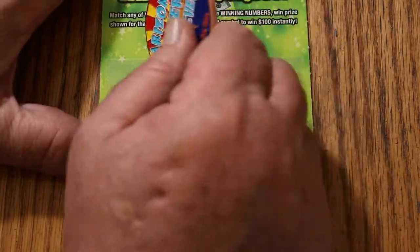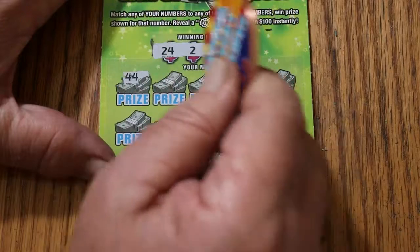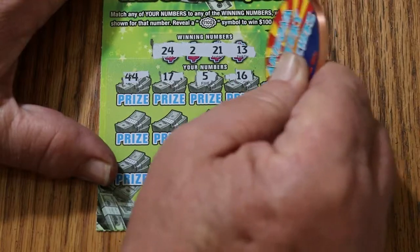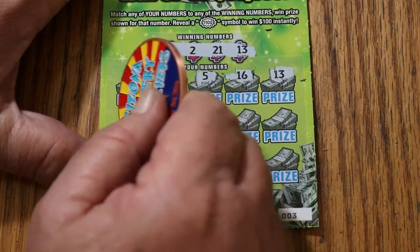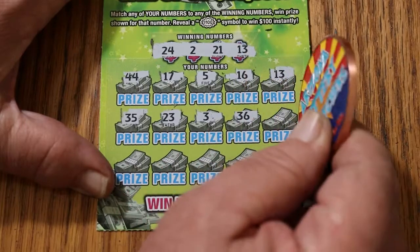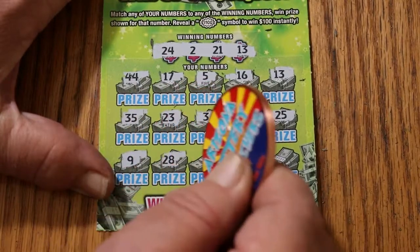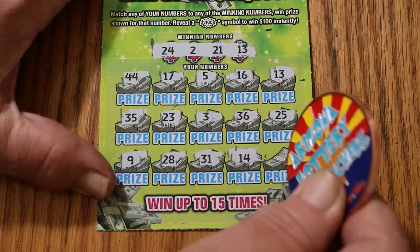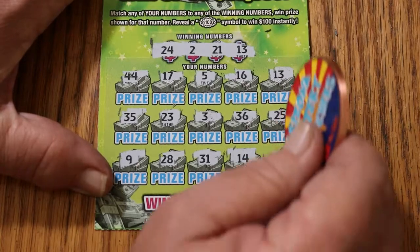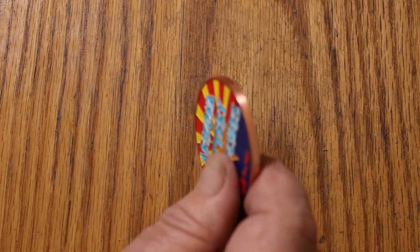Ticket 3. Numbers are 24, 2, 21, and 13. Scratching: 44, 17, 5, 16, 13 — we have a match and we are in profit mode. 35, 23, 3, 36, 25, 9, 28, 31, 14, and 18 in the corner. So we just have the 13 there. And what are we going to get? 5. Okay, I like that.